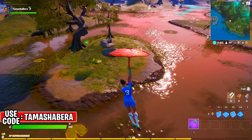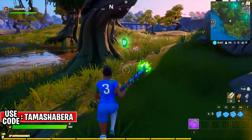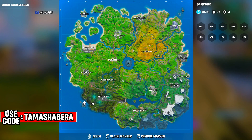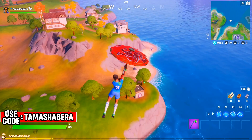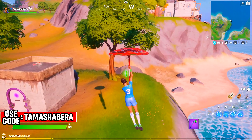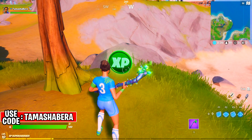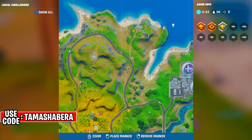This one is going to be near the oil rig next to Slurpy Swamp. Go to the swamp, behind this tree — the XP coin is hidden there, so go nearby and you'll be able to collect it. This is valid for all platforms: PC, PlayStation, Xbox, Nintendo, and mobile. Every season on this channel we help you level up quickly in Fortnite. This next location is near Steamy Stacks.